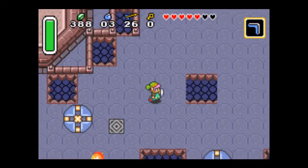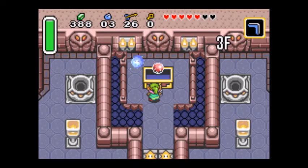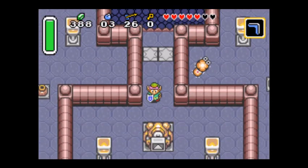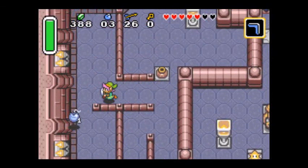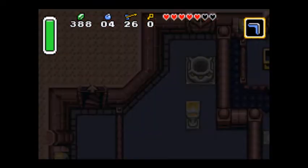Here it is - this is the moon pearl. The moon pearl means that when you go into the dark world you don't turn into a rabbit. That's what the moon pearl does - I guess it's not that complex.